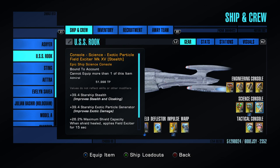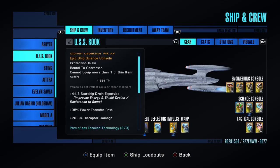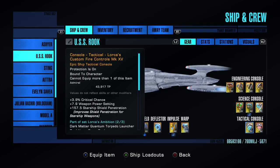The exotic particle field exciter raises your EPG, which helps out science abilities — it's a normal item you can get through the course of the game or construct with your R&D school in science. The assimilated module is from the Omega Reputation and adds critical chance and severity. There's the third piece of the Nausicaan set again, adding more damage and power transfer. I put Lorca's Custom Fire Controls on every ship because of the critical chance plus 3.9, plus weapon power setting, and 157.5 starship shield penetration. If you want to wipe out shields in one shot, always have Lorca's Custom Fire Controls as a base.